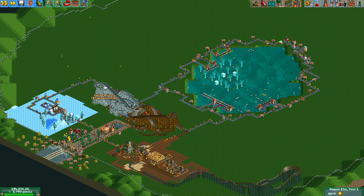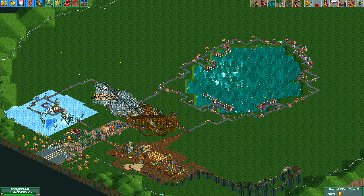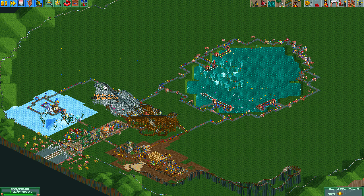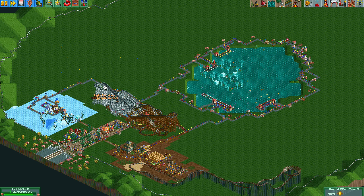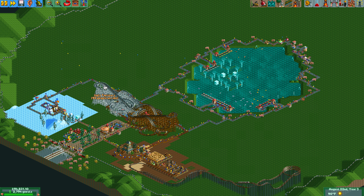A good example of that would be some of the Six Flags parks around the United States. Dollywood's one of those — there is kind of a circular pattern, but sometimes you just have a lot of dead ends. Busch Gardens Williamsburg is a good example of that too.